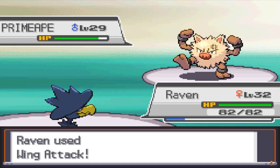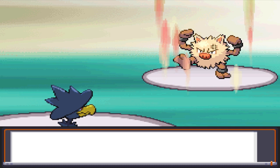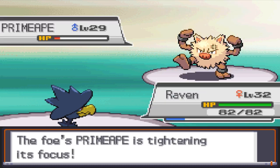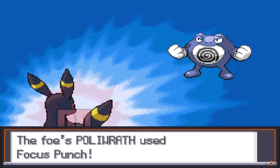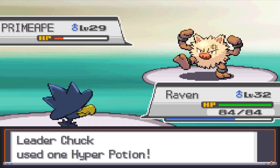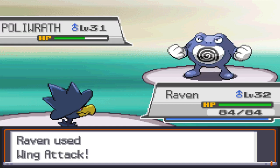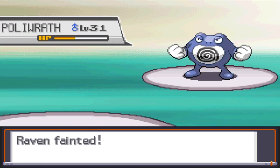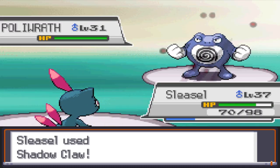Raven's Wing Attack does big damage to Primeape, but he uses Double Team and heals the next turn while we use Wing Attack again. Primeape then charges Focus Punch and Raven misses. The same repeats with Poliwrath and the rest of my team. The second go-around only has Primeape heal and miss a Rock Slide, so it faints pretty quickly. Raven then gets good damage on Poliwrath but eventually gets taken out. Poliwrath tries to use its Hypnosis Focus Punch strategy, but a Screech and a crit Shadow Claw shuts that down.